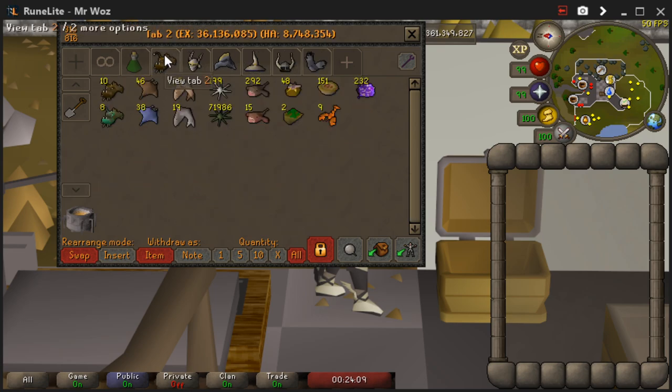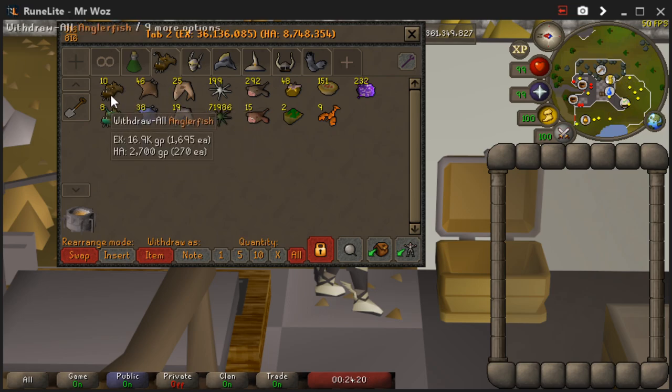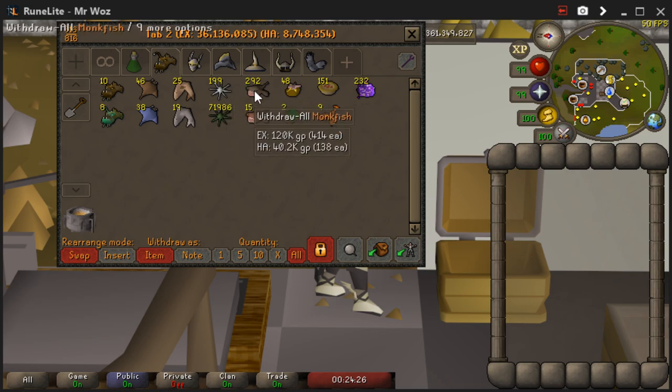The next tab is my food tab. This is quite a minimal tab because you don't need too much here. I've done cooked food at the top and raw food below, and I've ordered it from the highest healing food to the lowest — so I've got anglerfish, manta rays, sharks, grambwans, monkfish, etc.